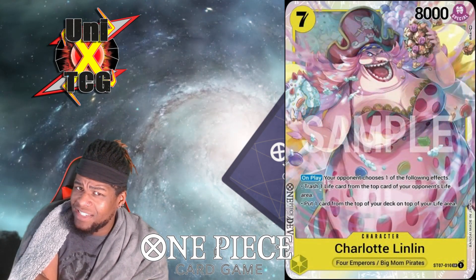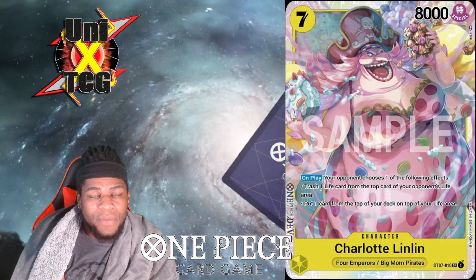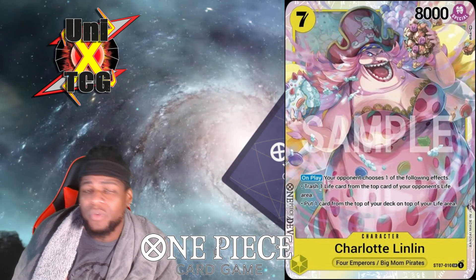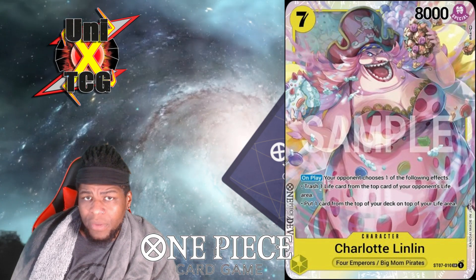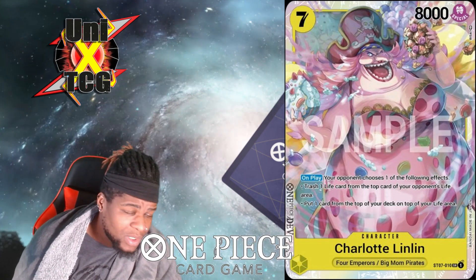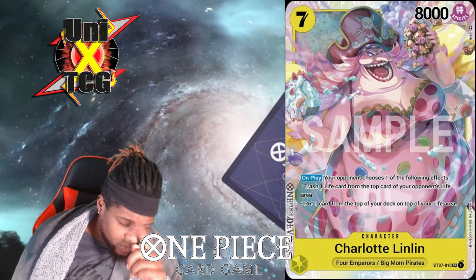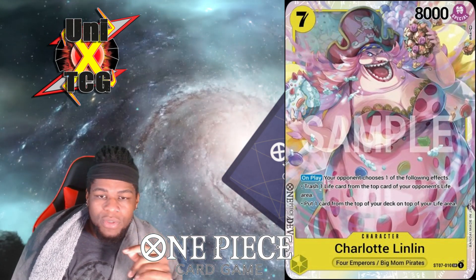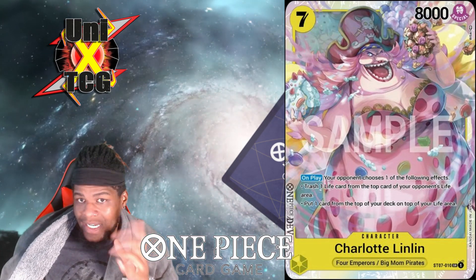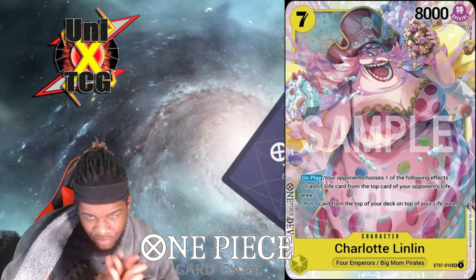Charlotte Linlin 7 is great here — you can't play the 10-cost version since you're not a Big Mom Pirates leader, but the 7 is excellent. The deck has good nine-drops and good seven-drops in Enel Rush and Charlotte Linlin, so going first is not a detriment — you can play on curve and be happy. When you hit seven mana, this card lets you either remove a life from your opponent or they give you a life. Either way, you're making yourself harder to kill or bringing them closer to death, which fits perfectly with a deck that's already very hard to kill.